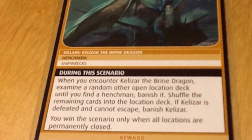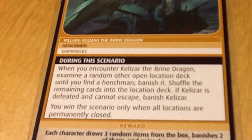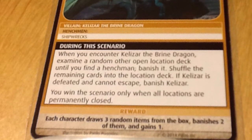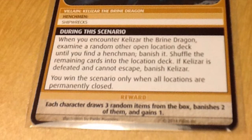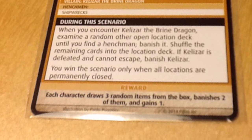What is unique about this scenario is that it does not necessarily end with the defeat of the villain, even if the villain has nowhere to flee, so we may banish Kelazar before ending the scenario. We only succeed at the scenario when all locations are permanently closed. Since locations play such an important role in this scenario, let's take a look at each.